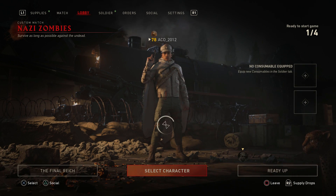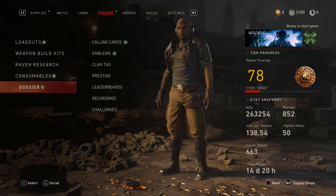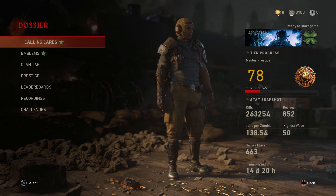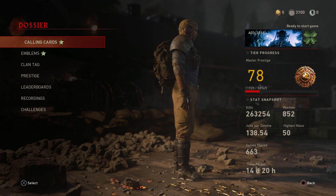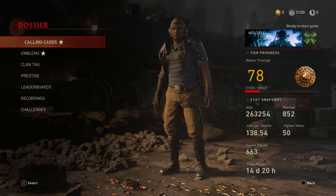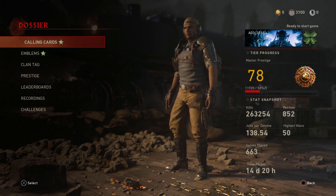What's up everybody, it's ACOmega and today I finally have another guide for a brand new secret character in World War 2 Zombies. The character is called Skybreaker and he looks pretty much like a football player. He doesn't look too bad at all, and the fact that Sledgehammer added a new character and no reskin is just great.